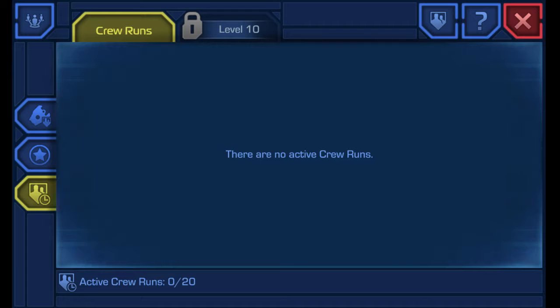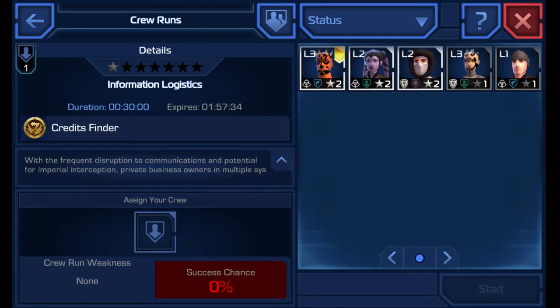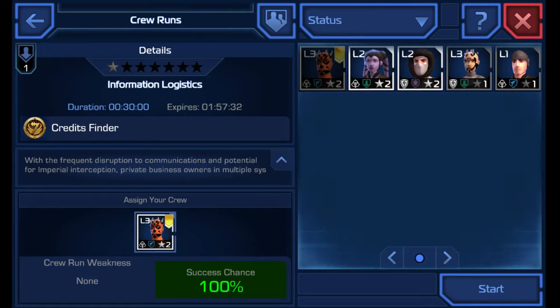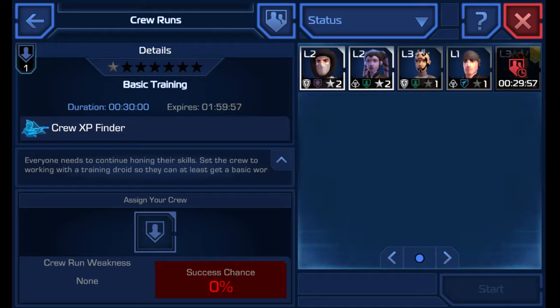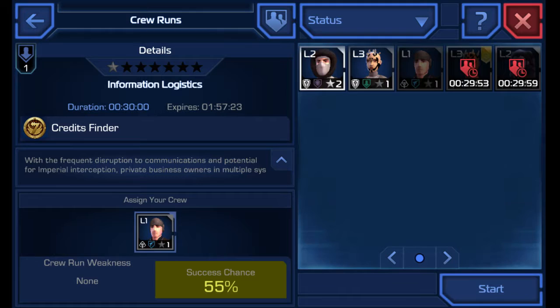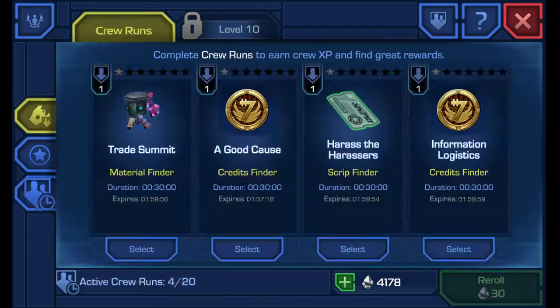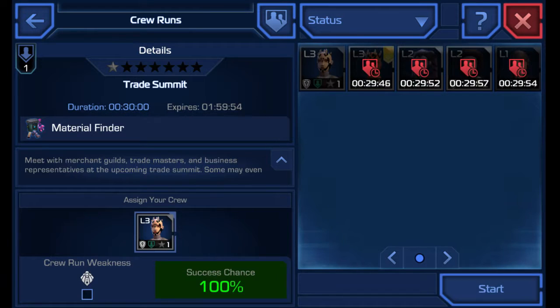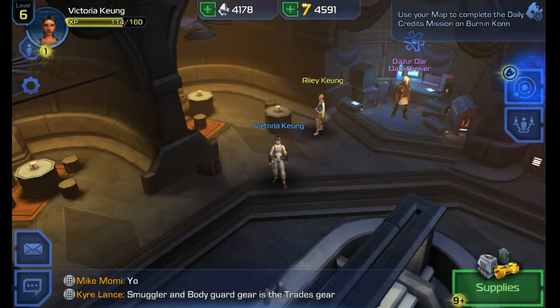I failed all of it and there's no more opportunity runs, but let's send them off to regular crew runs. 100% — that's good. I like basic training, get my guys higher. I'll do the level 2, send one guy here. These are the easy ones. After we send them all off, we just have to wait until they're finished, so maybe I'll finish that later.